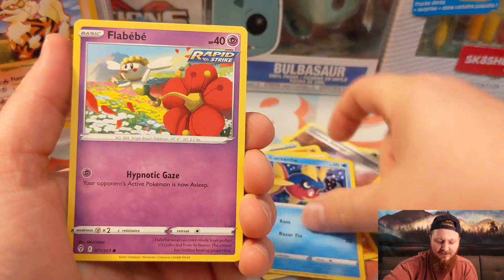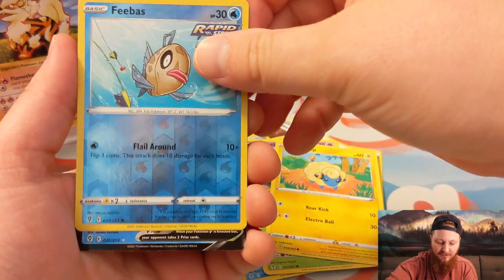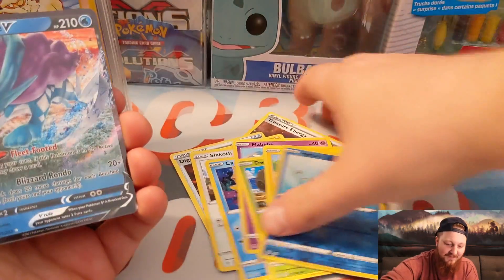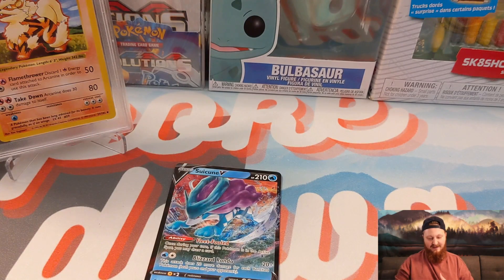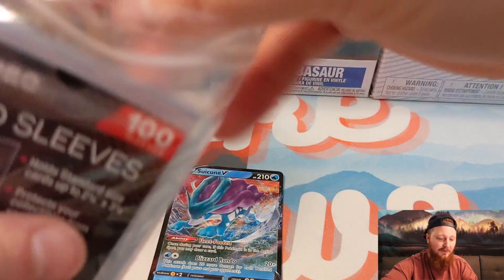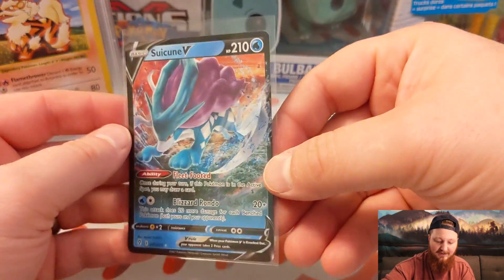Got Palpitoad, Slakoff, Carvana, Flabebe, Dwebble, Mareep, Phoebus, and a Suicune V. That's a nice card. That is definitely a nice card, so we'll go ahead and sleeve that bad boy up. Suicune in the bag!